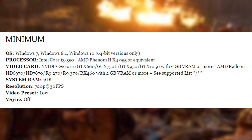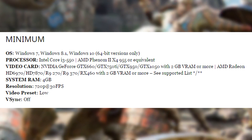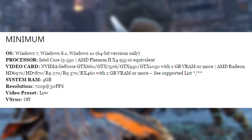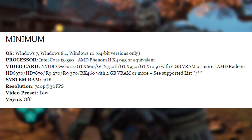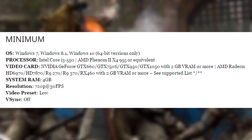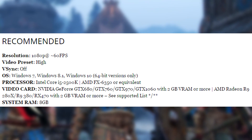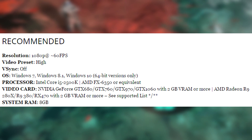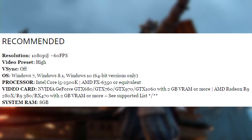For the minimum GPU requirement they actually have like every GPU listed — very surprising by Ubisoft, they're going above and beyond here. On the Nvidia side: GTX 660, 750 Ti, 950, and 1050. On the AMD side: HD 6970, 7870, R9 270, R9 370, or an RX 460 — all requiring 2 gigabytes of VRAM. The recommended GPU on the Nvidia side is a GTX 680, 760, 970, or 1060, once again 2 gigabytes or more.